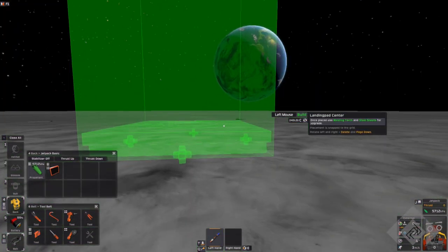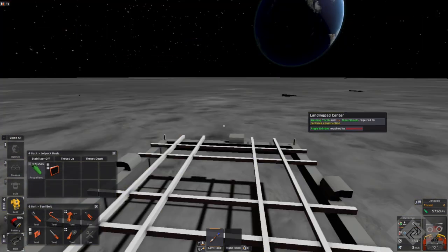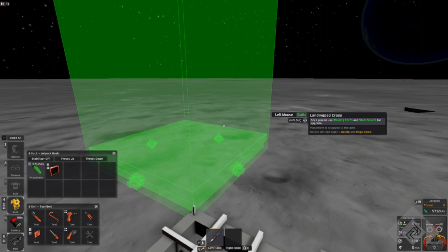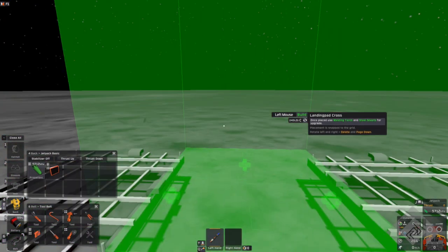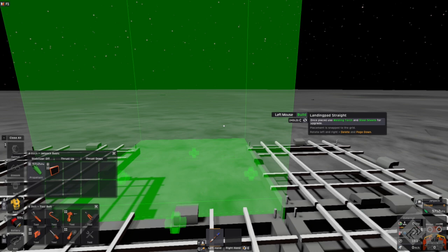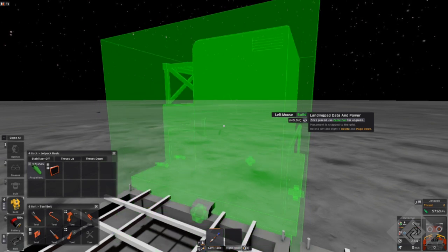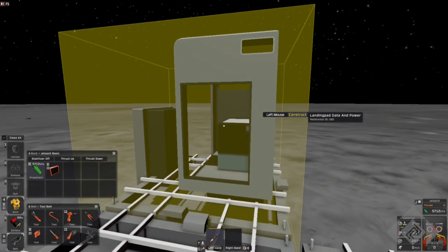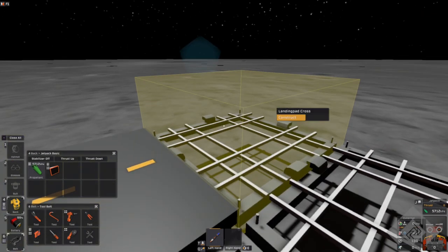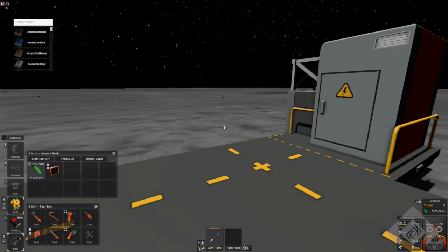Now let's put together a landing pad. For now it only needs to be 3x3, so 9 squares. The landing pad doesn't really care what configuration you put it into, but it must have one of these landing pad data in power centers. The pads are completed with steel, not iron. I think that's missing a trick — I think it should be iron.